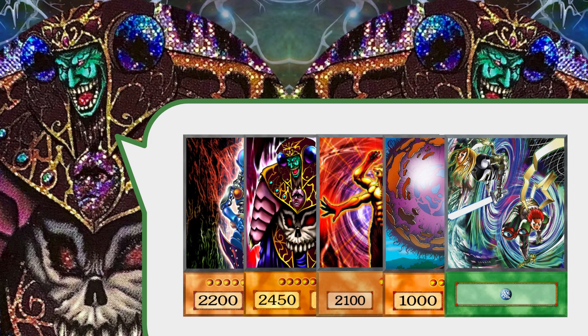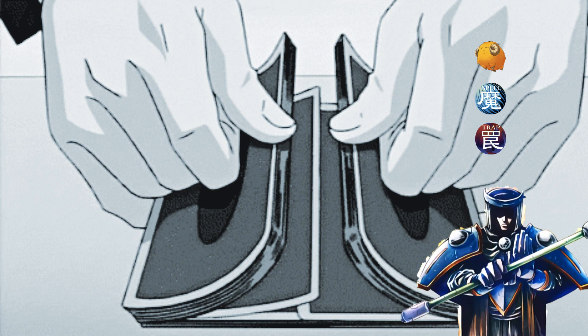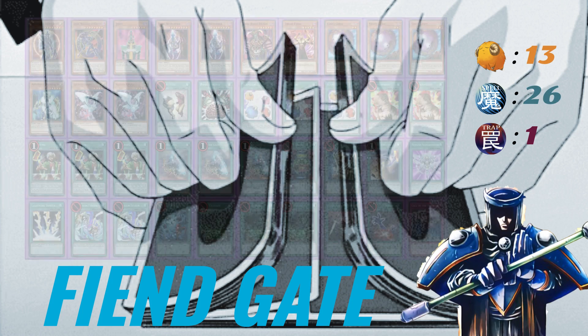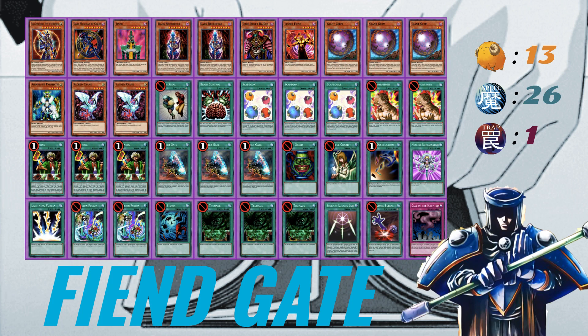Obviously to bring all these banished fiend-type monsters back you gotta run Dimension Fusion. Those are some of the key cards. Let's get into the actual profile. So here's Fiend Gate — we are running a pretty bulky monster lineup, I know, for a reasoning gate build, but we got 26 spells and one trap.